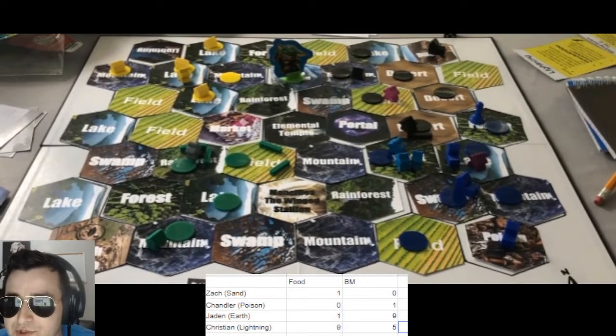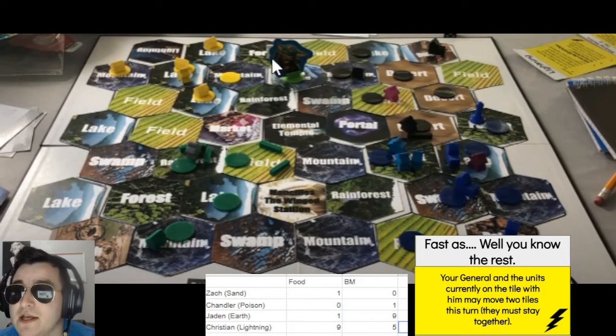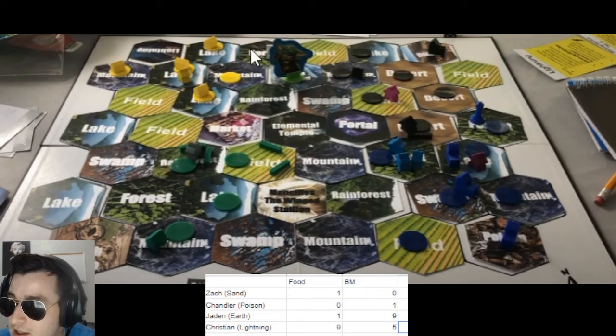Paying for four buildings this turn, he's still going to be netting positive, which is all he needs — to be in the green so that he can keep expanding and purchasing new tiles. That's it — we're going to the end of turn four. That was an incredibly fast one. If we look at the positioning right here, remember that Lightning does have that ability where he can attack from two tiles away.